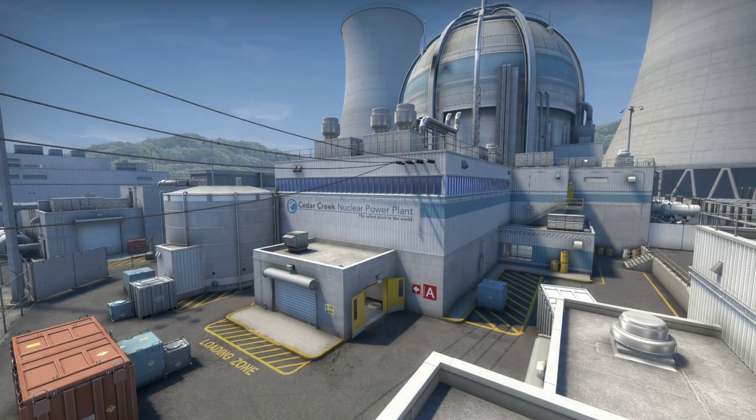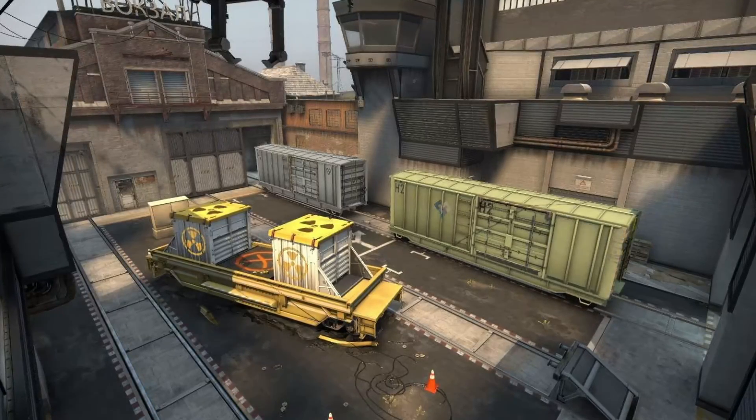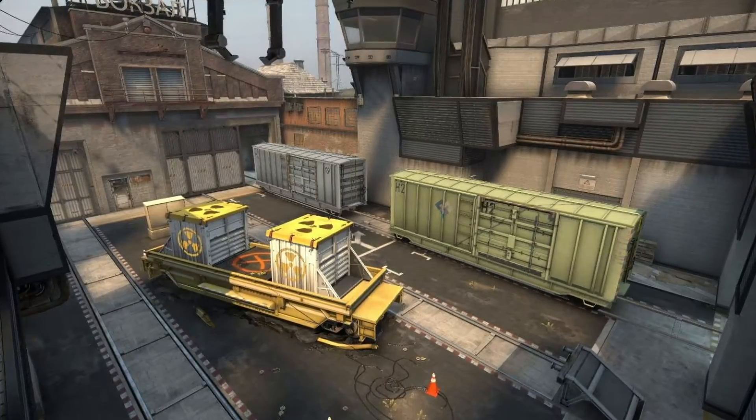Hey everyone, Charlie here from the Atomic Age, and today we're checking out Counter-Strike 2. Counter-Strike has always featured some nuclear maps in the various iterations of the game. There's D-Nuke, which takes place in a nuclear power plant, and then there's D-Train, which involves the transport of a nuclear package. The presentations of these nuclear maps in Counter-Strike have gotten better over the years. For today, let's take a look at the nuclear maps in Counter-Strike 2.